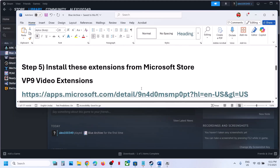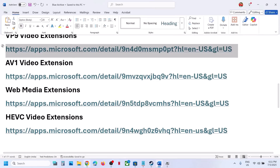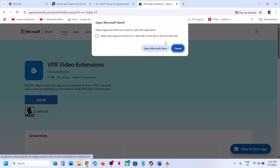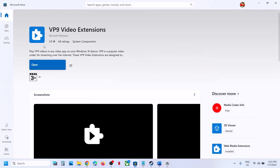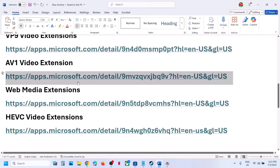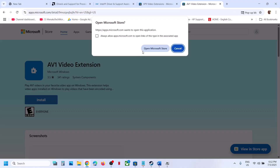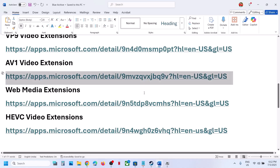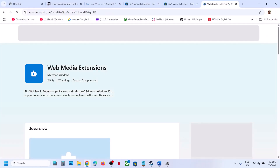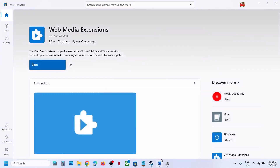The next step is to install all these extensions from the Microsoft Store — all links are provided in the video description. Open the VP9 link in a browser and click Install; it will prompt you to open Microsoft Store — click Install. Then download AV1 and install it from the Microsoft Store. Also install the Web Media Extension — open the link, click Install, open Microsoft Store, and click Install.